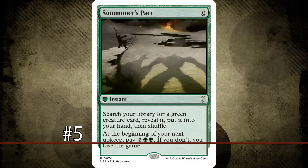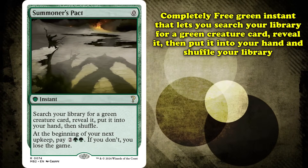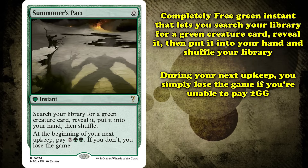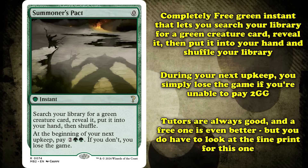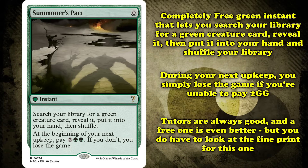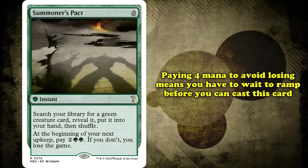At number 5, we have Summoner's Pact. This is a green instant that's completely free, with the effect where you search your library for a green creature card, reveal it, and put it into your hand, then shuffle. During your next upkeep, you lose the game unless you pay 2 and 2 green. Tutors are always good, and getting one for free is amazing — but like most contracts, you need to read the fine print. Paying 4 mana or losing the game means casting Pact on turn 1 is inadvisable.